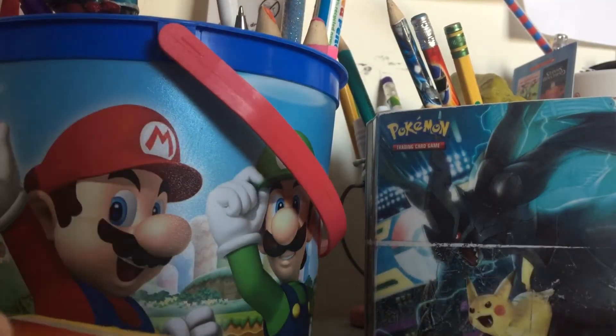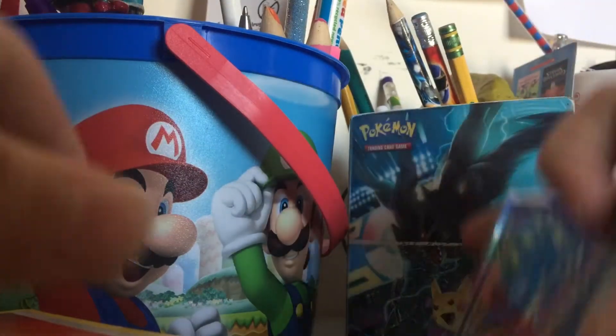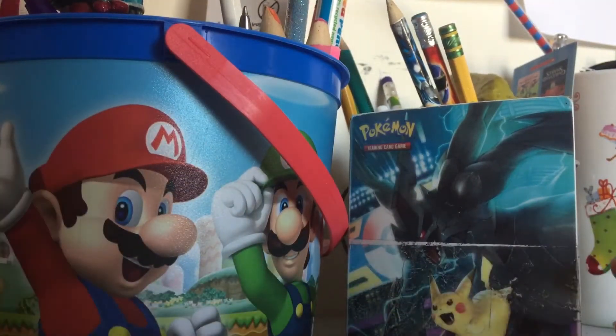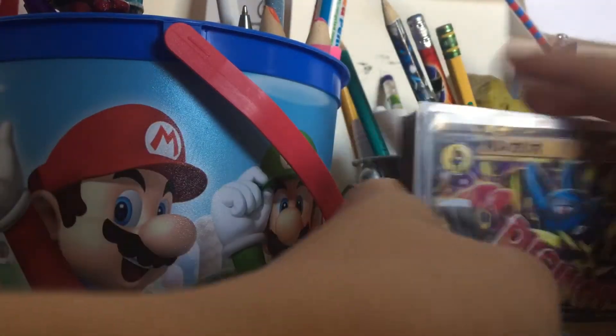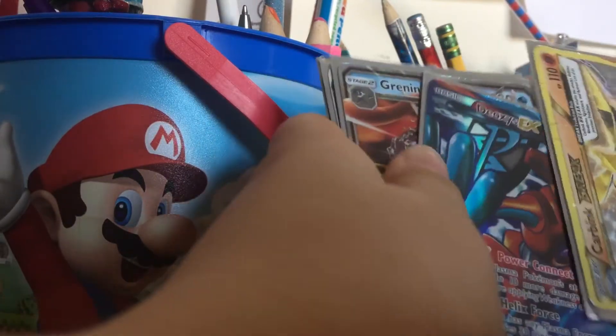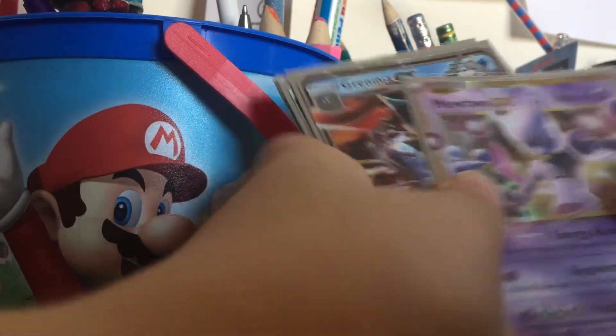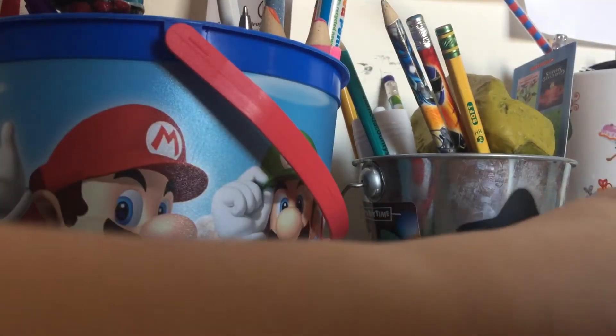Should I start off with this bag of cards, this binder, my EX and GX's, or my stack? I think we should start off with the EX and GX's. Okay — Mega Lucario EX, Charizard EX, Espeon GX, Silvally Lunala GX, Talking Pikachu EX, Carving Break, Deoxys EX, Mega Lucario EX, Green Ninja EX, Requaza EX, and Mega Gardevoir Y. Okay, that was my EX and GX's — we went through them really fast.